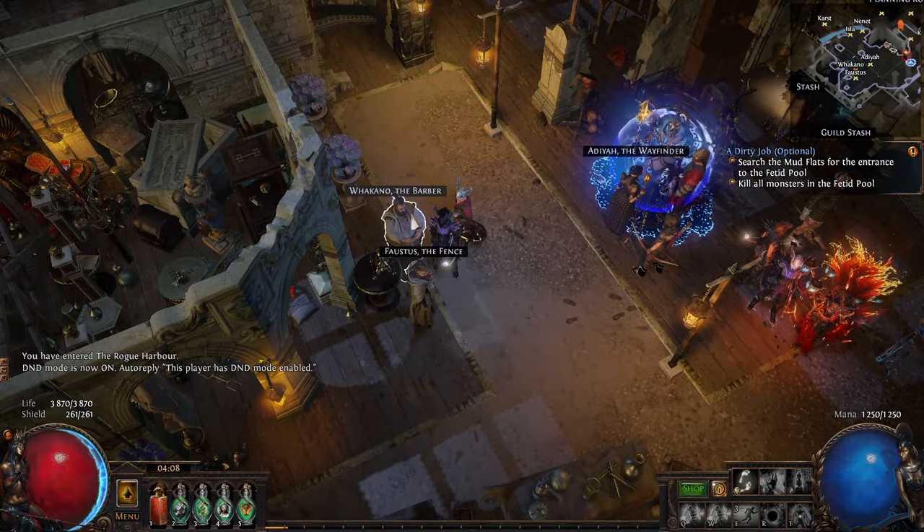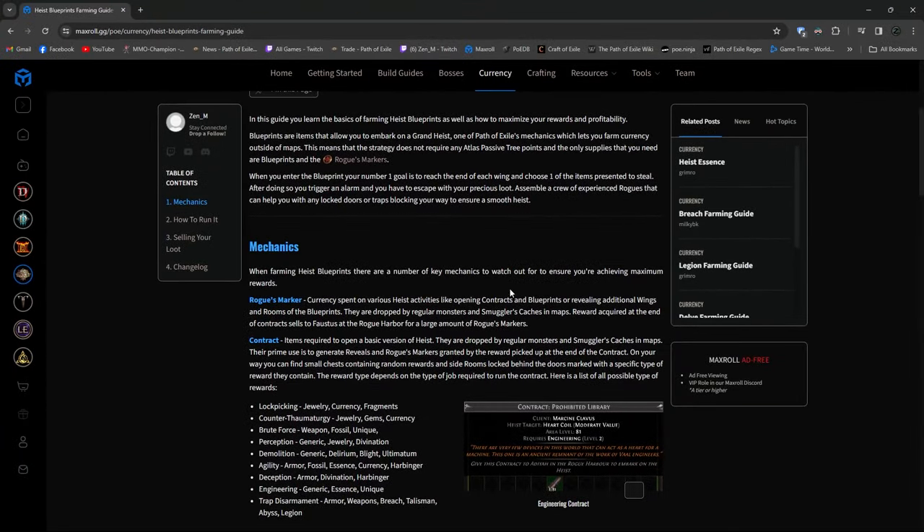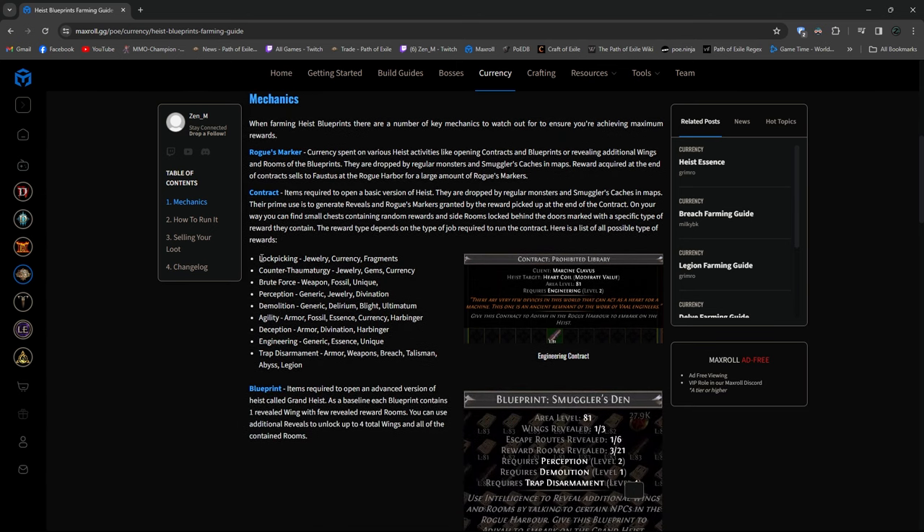The type of contracts you want to buy depends on what you expect from heist. Let me jump into my Maxroll guide that I wrote right before this league start — here you have a list of all rewards from different contracts. The two most important ones are lockpicking and demolition because they give you a lot of currency items, jewelry, and generic rewards. Generic is actually the most important one because it gives you a lot of currency and jewelry, which is very helpful for chaos recipe.